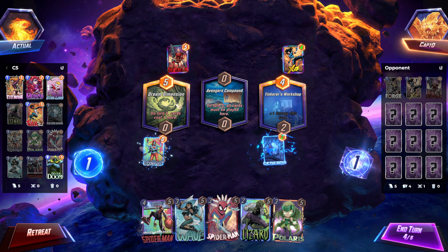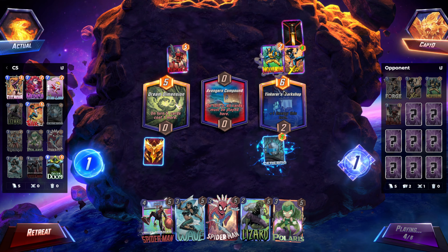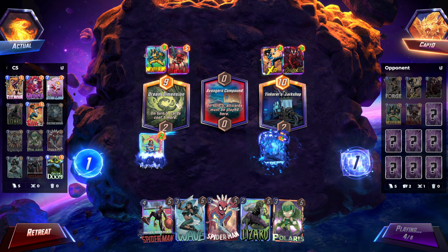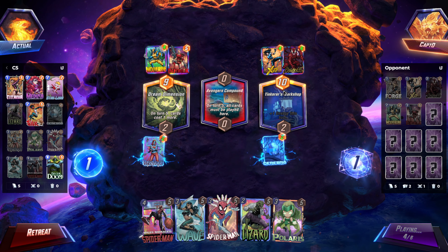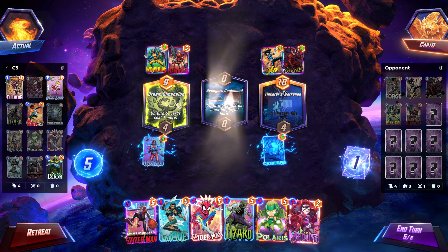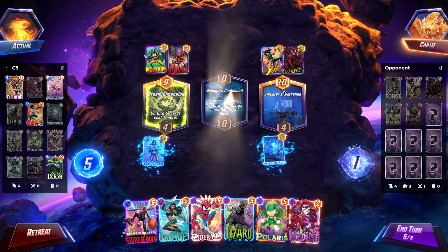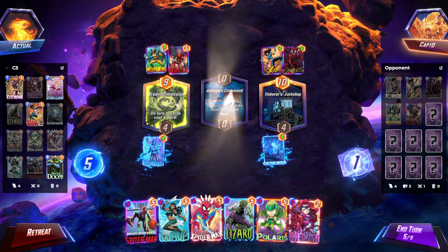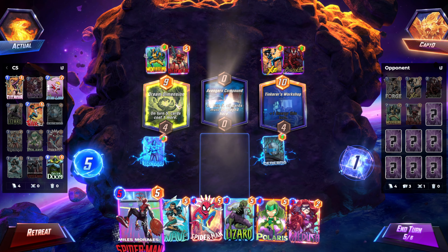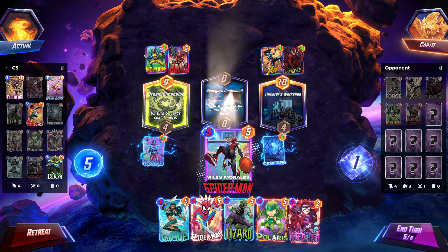I think we only snap here if we pull Doctor Doom. This looks like Cerebro's 0 deck material. Your options suck. Probably Wave — no, I don't want to Wave. You never want to Wave. I'll just slap Spider-Man. Do I Spider-Man or do I Miles Morales? Because I'm never going to get the cost reduction on Miles Morales at this point — it's turn 5. He has priority, so if you Spider-Man mid, as long as he plays something, Spider-Man will move on his own.